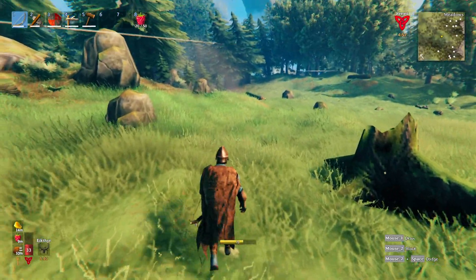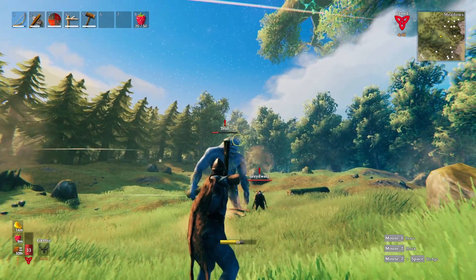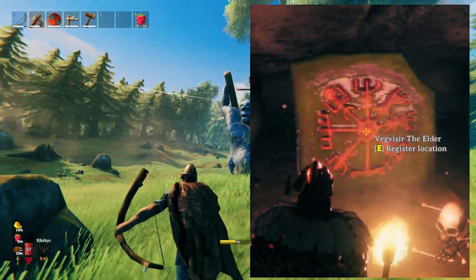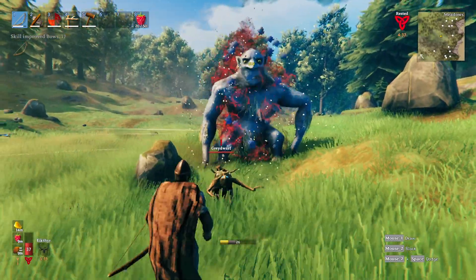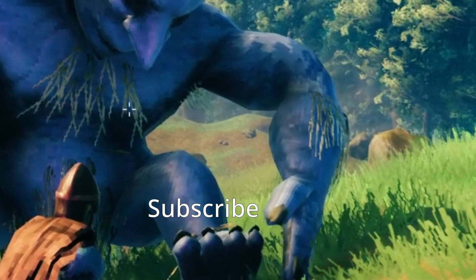Continuing about burial chambers — the last thing that can be found rarely is the Black Forest boss runestone called a vegvisir. It's a stone tablet that will reveal the Elder's location — the second boss.